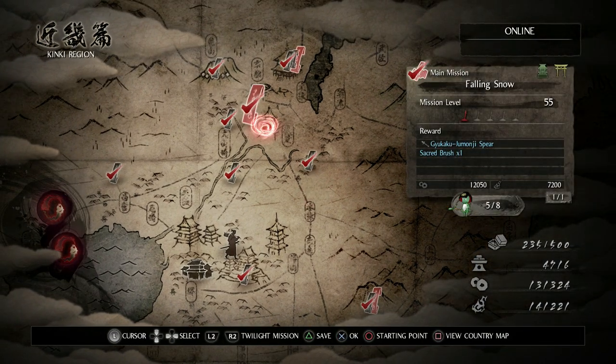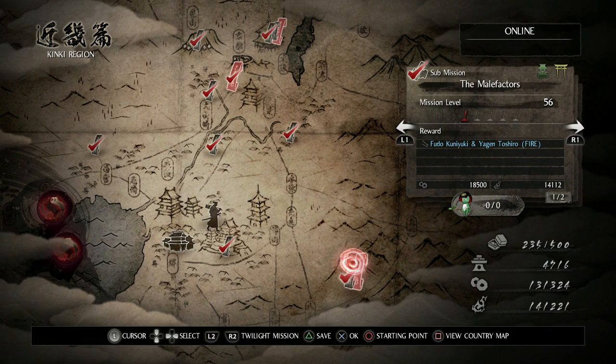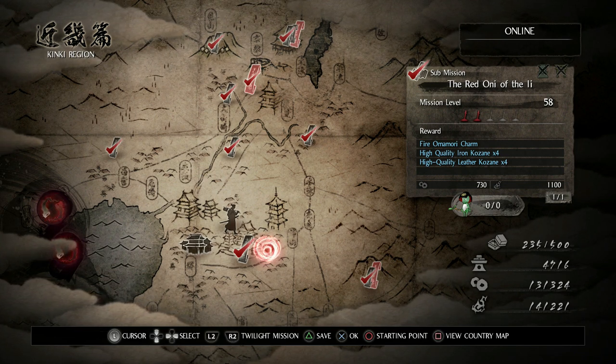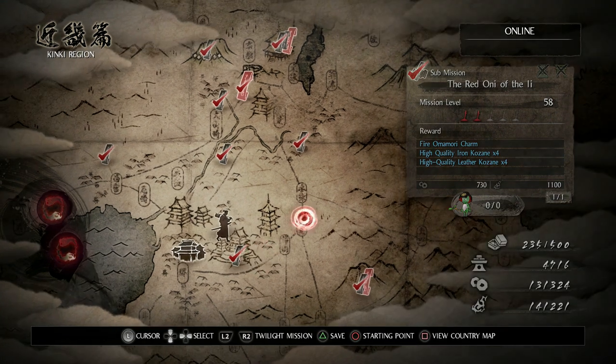Pretty much what you need to do: first you need to beat this main storyline mission right here, then you're going to have to do a side quest — I believe it's this one, I could be wrong — and then you can go ahead and do this mission, which is going to be a boss battle similar to the Warrior of the West. It's actually pretty easy to farm.